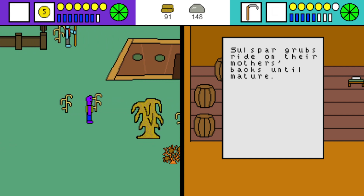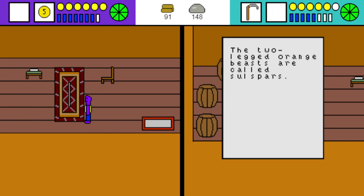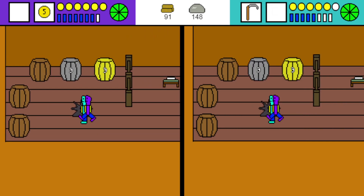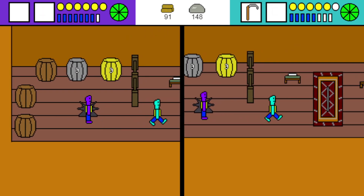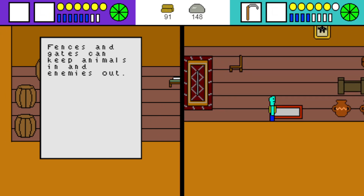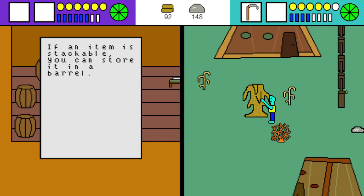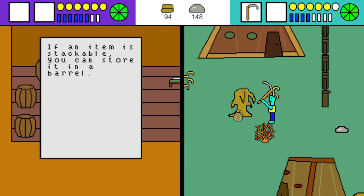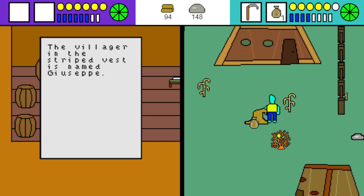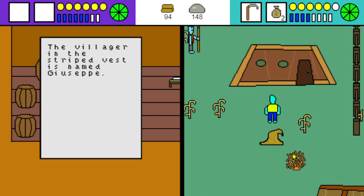Soul spar grubs ride on their mother's backs until mature. The two-legged orange beasts are called soul spars. Fences and gates can keep animals in and enemies out. If an item is stackable, you can store it in a barrel — we just showed that with the pebble. I'll show it with these too.